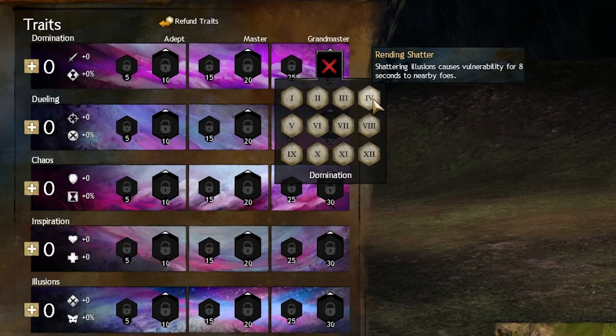Rending Shatter — this trait is pretty bad. It only can put out 3 stacks of vulnerability, which really isn't that great to pick up in one of your slots.